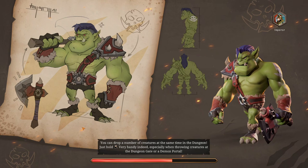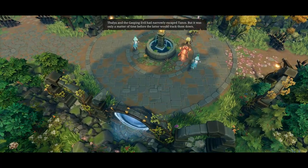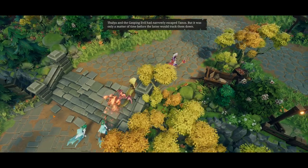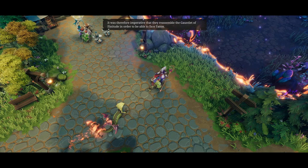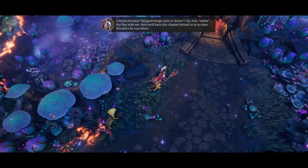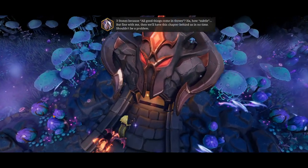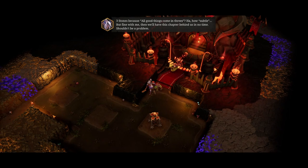A different concept art than Talia for once - very cool. Talia and the Grasping Evil had narrowly escaped Thanos, but it was only a matter of time before the latter would track them down. It was therefore imperative that they reassemble the Gauntlet of Finitude to face Thanos. By a stroke of luck, three of the stones appeared to be nearby - three stones, because all good things come in threes.